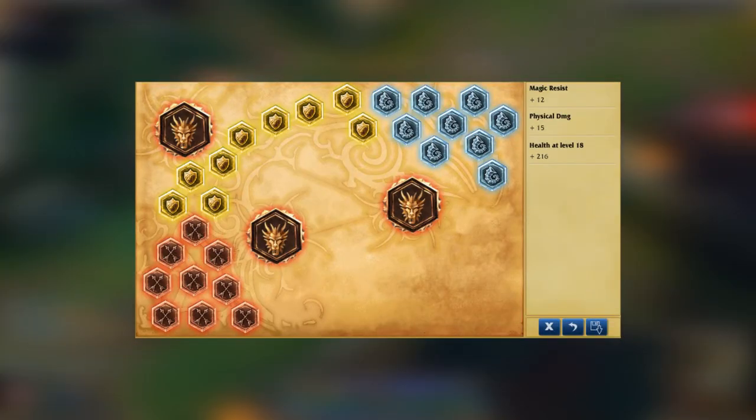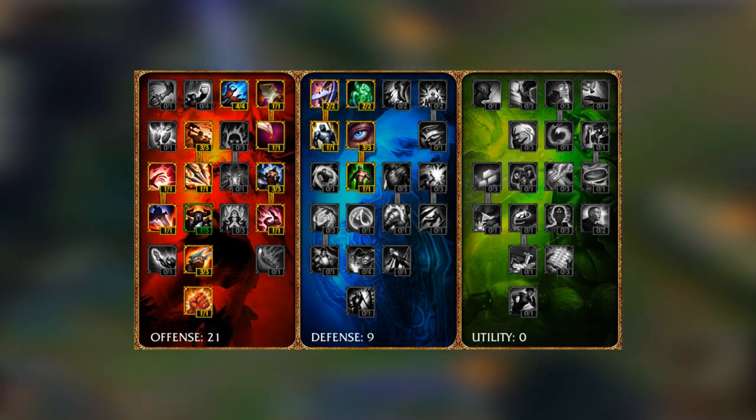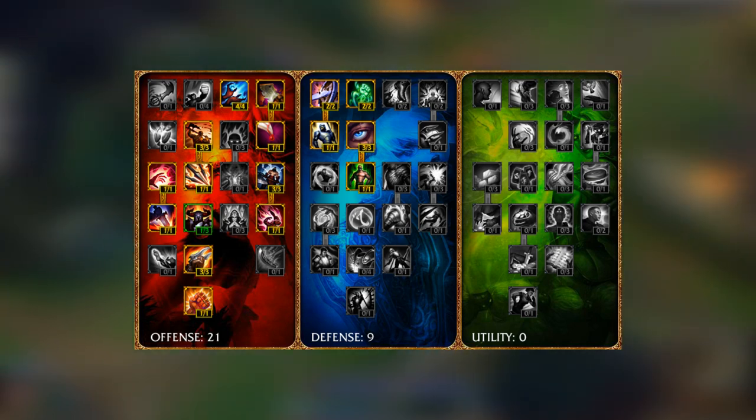As for his rune page, you'll want to take attack damage marks, health per level seals, flat magic resist glyphs, and attack damage quintessences. As for his masteries, you'll want to take 21 in offense and 9 in defense. Here's the page I recommend taking.